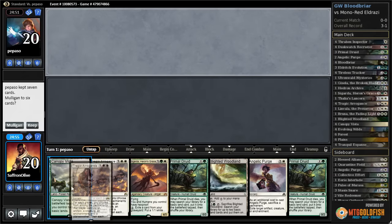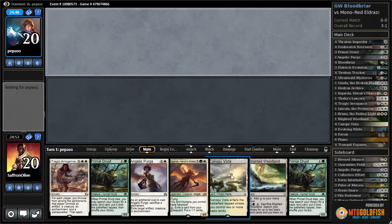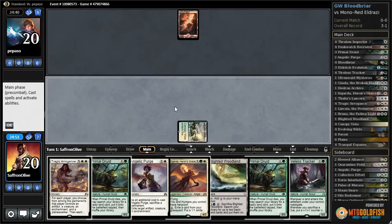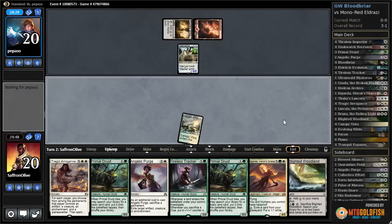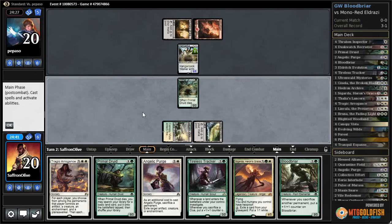Budget Magic time — playing Green-White Sacrifice in Standard. We only have two lands but we have double Primal Druid, which is reasonable. Opponent plays a Mountain. We have a Canopy Vista, pass. One more land to sack a Primal Druid to get a land to kill something would be helpful. Opponent has Foundry of the Consuls and a Hangarback at X=1. Let's run a Primal Druid out there and pass the turn.